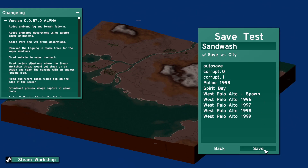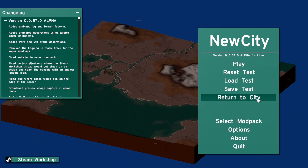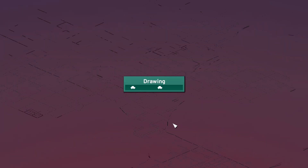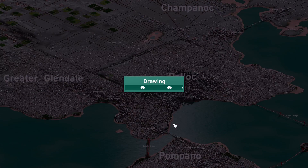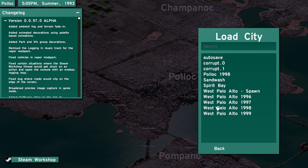Once you have your map laid out as you like, open the main menu and click 'Save Test.' From there you can save the map as a city, allowing you to play it in game mode. Go back to game mode by selecting 'Return to City.' The city will load your last autosave — make sure to save it before opening another map — then open the map we just designed in test mode.